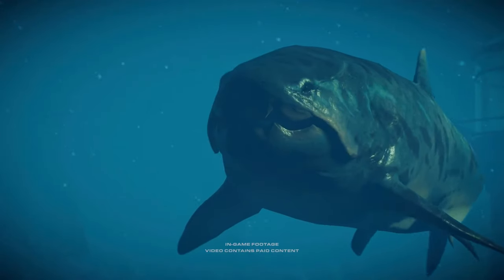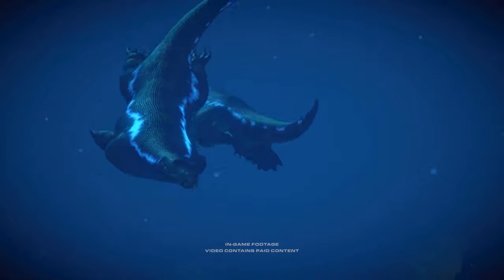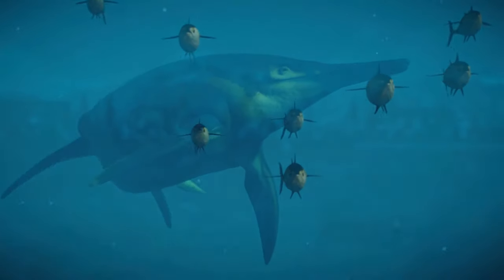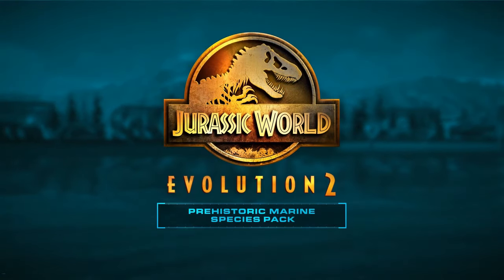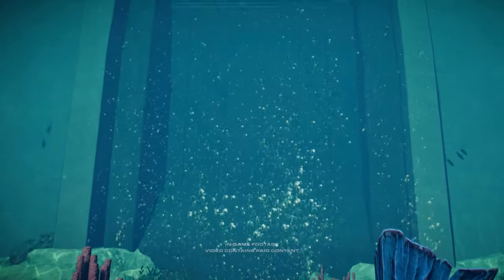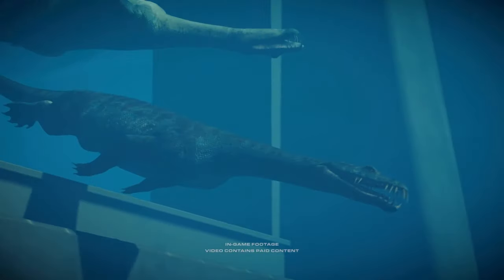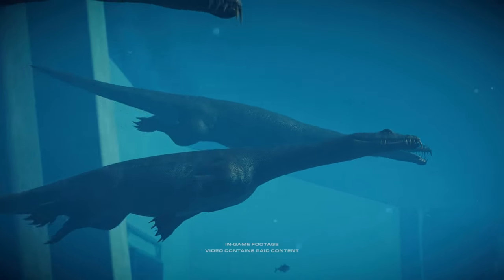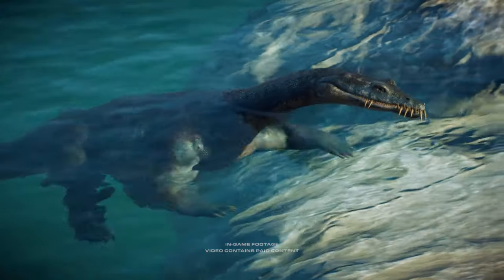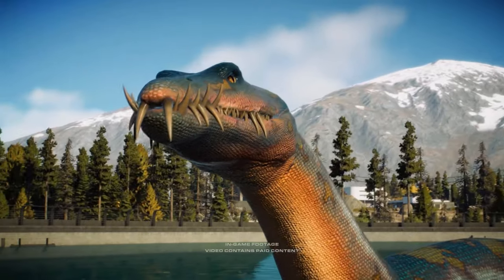And there you have it, ladies and gentlemen — the Prehistoric Flying Species Pack and the Cretaceous Prey Pack. Let me know what you think of these ideas and what other ideas I should cover in the next video for Jurassic World Evolution 2. Leave those in the comments down below. If you enjoyed this video, do leave a like and subscribe as we continue to head closer to 1,000 subs. I'll see you guys in the next video.